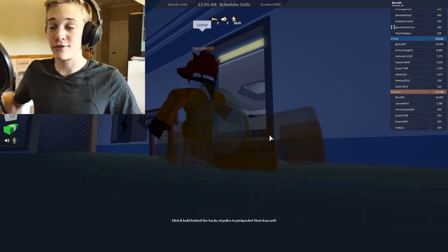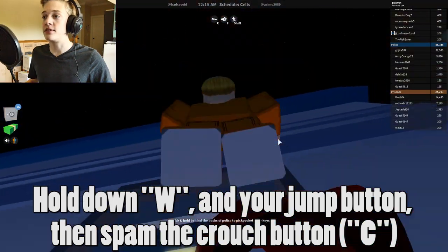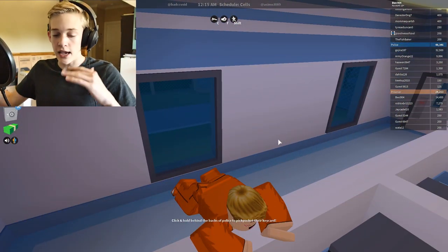Now sometimes you're going to glitch out and fly. Let's see if I can do it this time. Hold down your space bar, hold down W, spam C, and look up. Bam — there you go. It glitches out the physics server and you just teleport in.